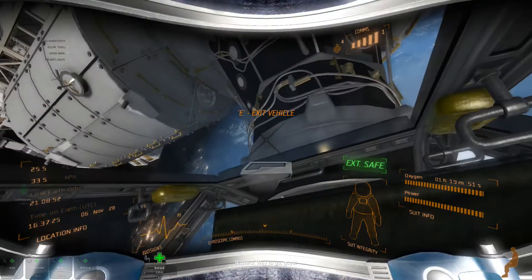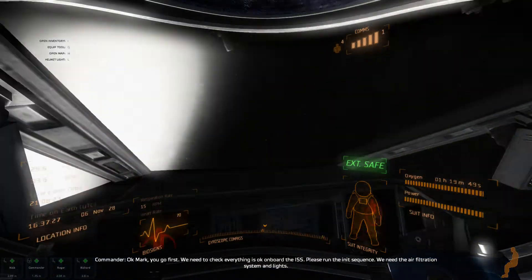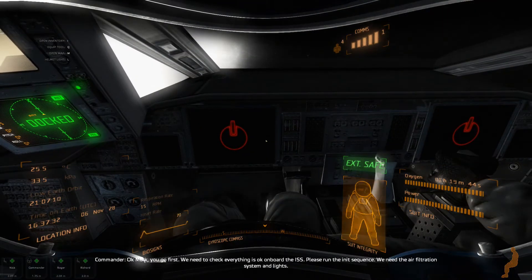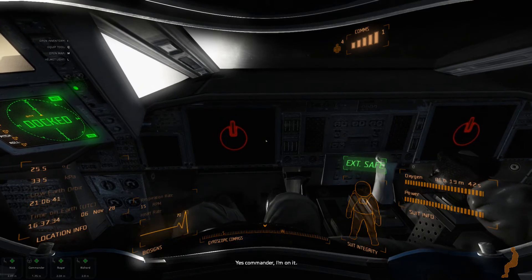That was a smooth flight. Way to go, guys. Okay, Mark, you go first. We need to check everything is okay on board the ISS. Please run the unit sequence. We need the air filtration system and lights. Yes, Commander. I'm on it.